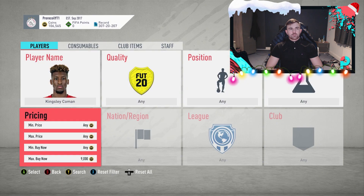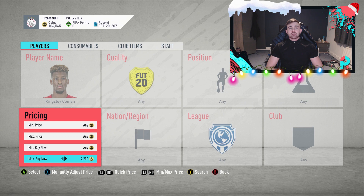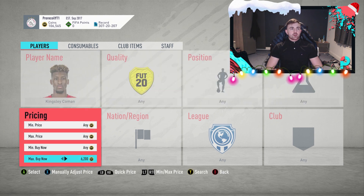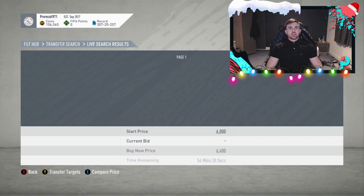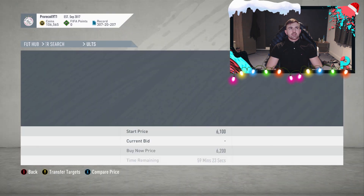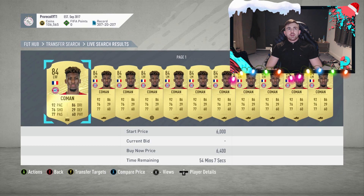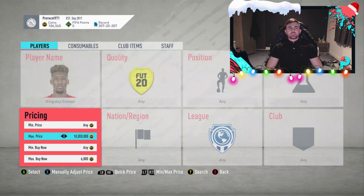I reckon you can pick Koeman up for about 7,000 coins on a snipe. I haven't actually checked a lot of the price ranges; I just know a lot of the players are good to snipe. So this guy might be going way less than I thought. Okay, so 5,900 now. We don't know if that was a snipe yet because we haven't checked his actual value. He looks like he's going for around 6K — let's have a look. So 6.2, 6.3, 6.4. So 640 coins divided by 2 is 320 — EA tax is going to be about 320 coins.